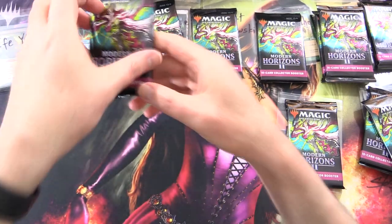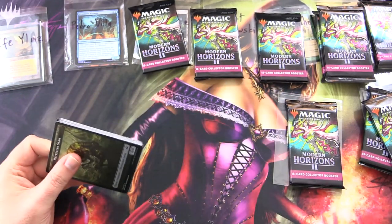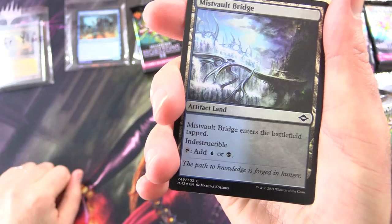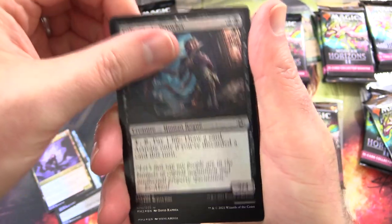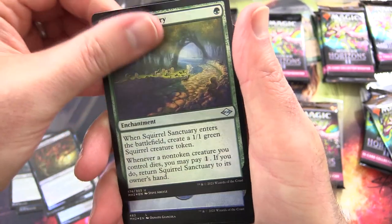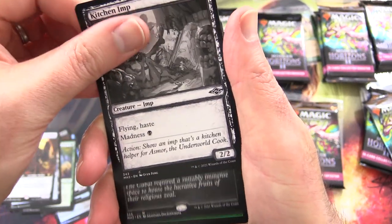Who is up next? It is Pedro Villa — thank you for being a patron, and stay tuned. We will be having some short videos each day with more packs of this, so keep your eyes peeled. Thank you for being a patron Pedro. We got Misfault Bridge, Floodhound, Storm God's Oracle, Guilt Blade Prowler, Arch Fiend of Sorrows. Delightful. Squirrel Sanctuary. Foil etched Island. Academy Manufactor, Kitchen Imp Sketch.